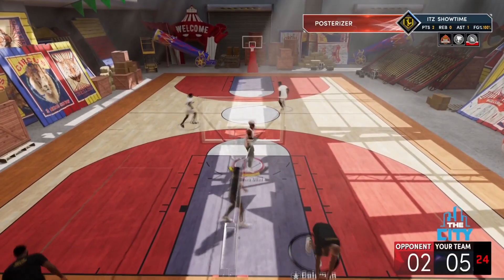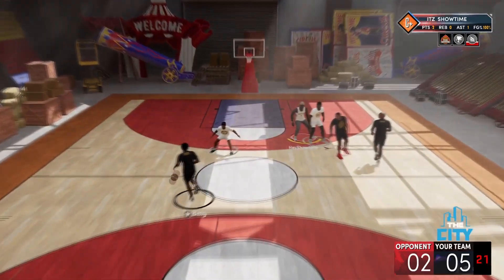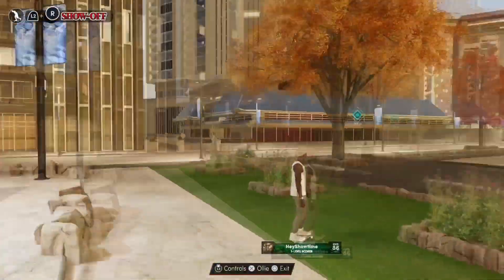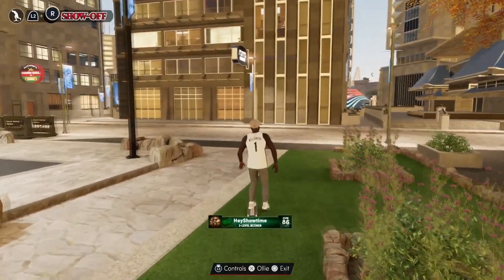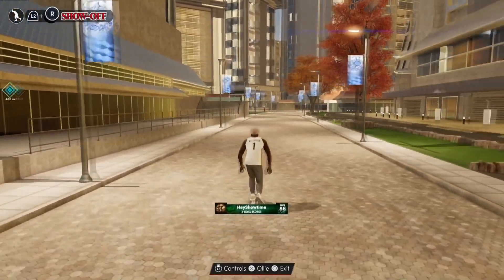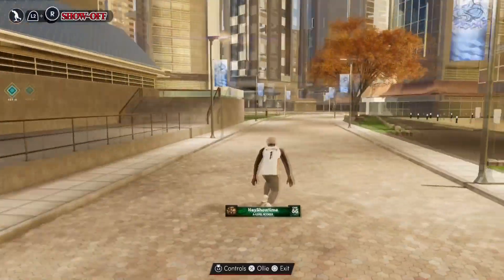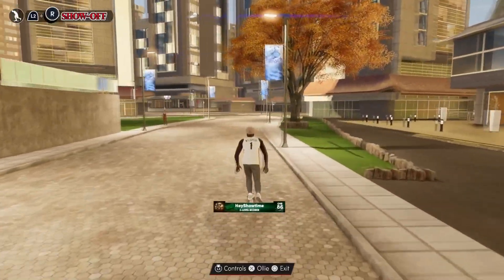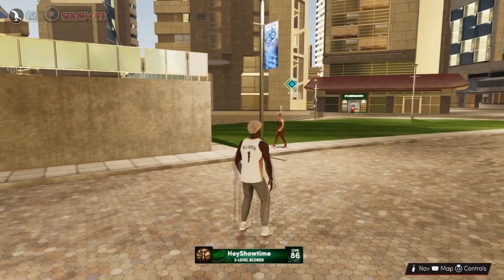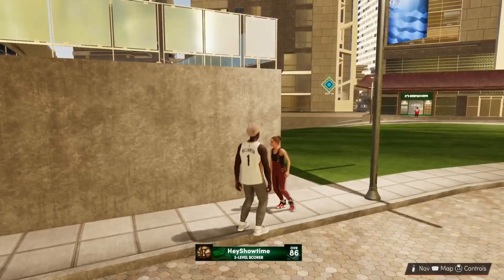For those of you who have Next Gen, there is now a feature in the game called the Warehouse. To get into the Warehouse, you have to walk around the park and find somebody who will give you a warehouse challenge. During these challenges you get double badge points for the whole entire game. The city is pretty big, so in this tutorial I will be showing you where you can find each and every person and their location.